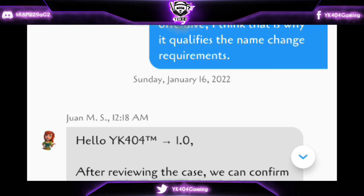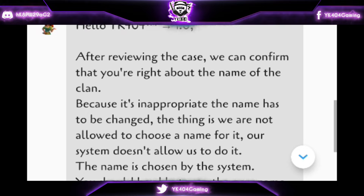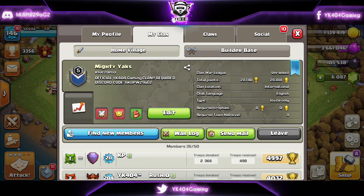Two thousand years later. After a day, Juan came back and agreed that I was right indeed and that the clan name needed to be changed. So they changed the clan name to Mighty X.